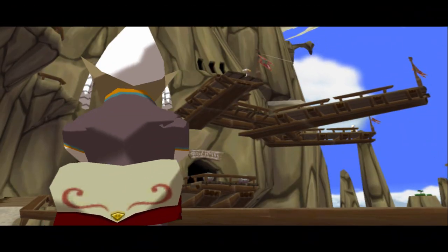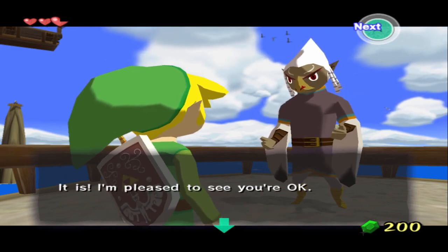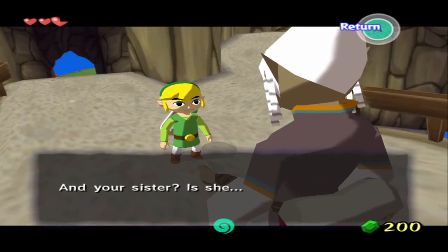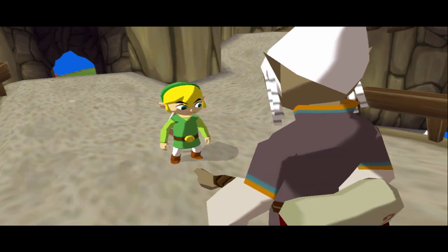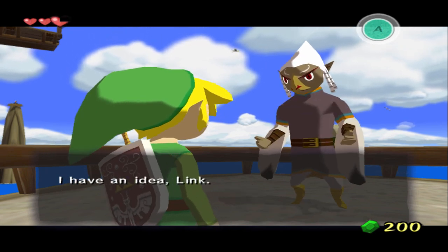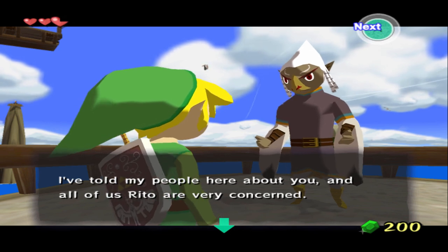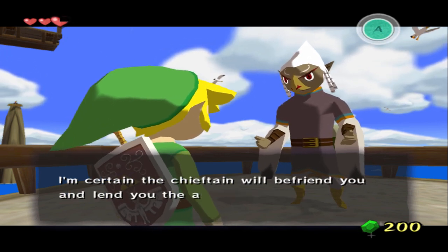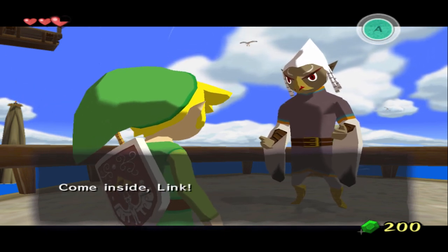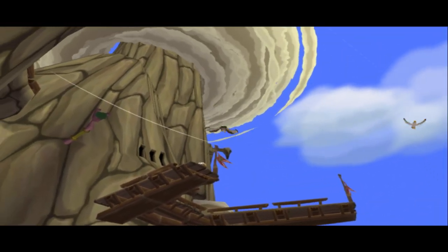Oh, we meet again. Link, Link — is that you? It is. I'm pleased to see you're okay. I must say, you've traveled far for one with no wings. And your sister — is she... well, about that. Is that so? Well, don't worry too much, I'm sure she'll hang in there. Link, would you like to meet our chieftain? I told my people here about you and all of us Rito are very concerned. I'm certain the chieftain will befriend you and lend you the aid of our area. It's settled then — I'll fly on ahead and let everyone know you're coming. Come inside, Link, I'll be waiting. Caw caw.